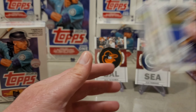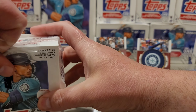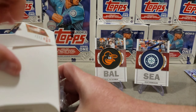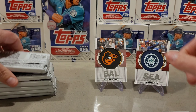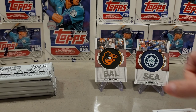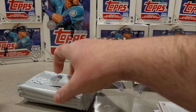Still no numbered cards. The relics that we pulled have been the highlight of the rip so far — Adley Rutschman, J-Rod — we'll take those. I'm ready to get into the hobby box and my jumbos, but I want to rip the retail first.